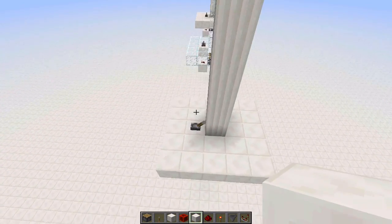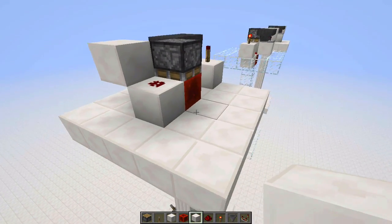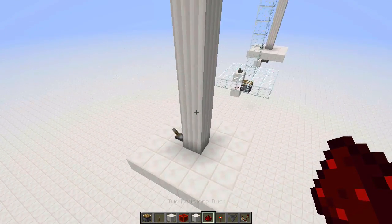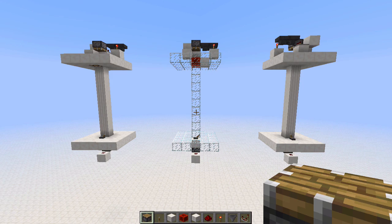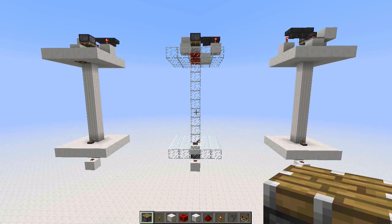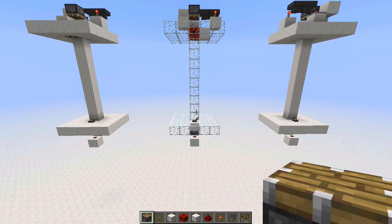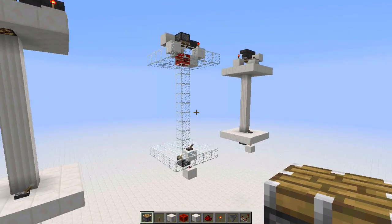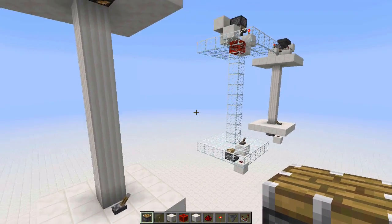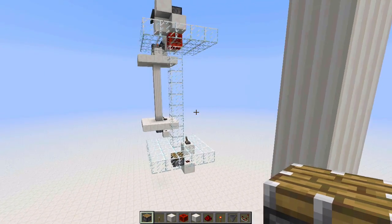When you power your piston down here, it'll activate some sort of output that you can set up right here, and when you turn it off, the output turns off. Thank you so much for watching. I think this is a very flexible design that can be used in many different redstone inventions, and it looks pretty cool too. I hope you were able to understand everything — if not, please leave a comment and I will try to clear up any confusion. Thanks for watching, and I will see you guys later.